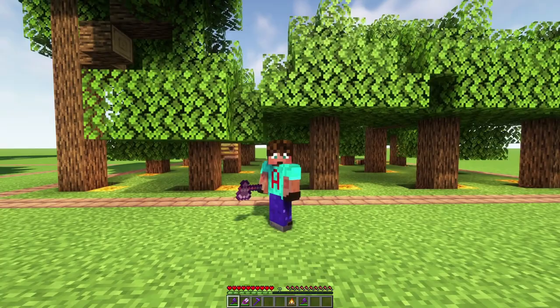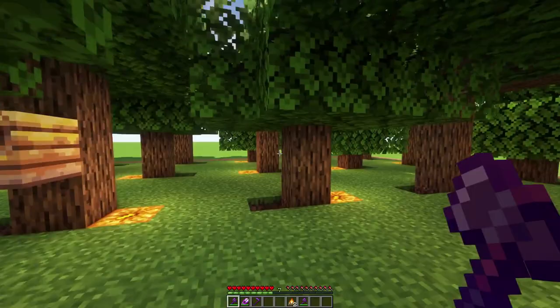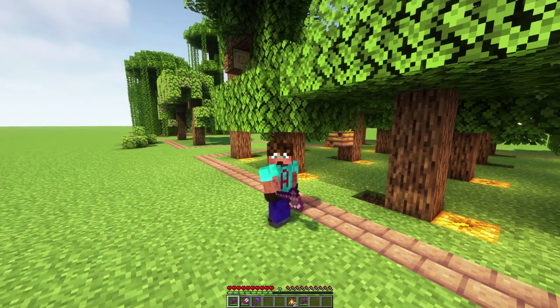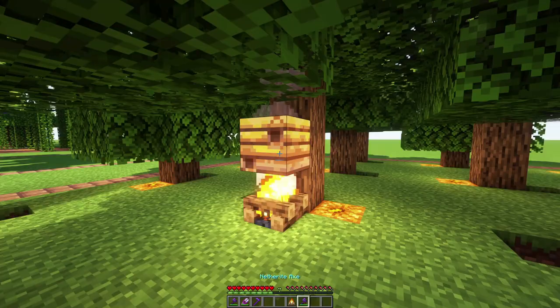Sometimes you might get unlucky and not get a single one — I got two, so I did quite well. You can just knock these beehives off; the best way is at nighttime when the bees are inside. Make sure you use an axe with Silk Touch — if you don't use Silk Touch you're going to lose the hive. And make sure you pop a campfire underneath that bee's nest, otherwise when you knock it out with your Efficiency V axe you're going to end up with a load of angry bees that will sting you and then die.